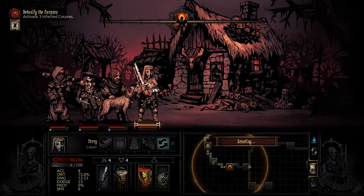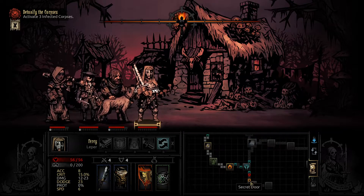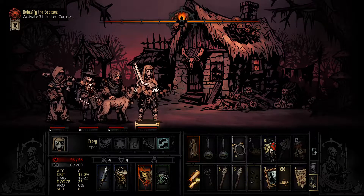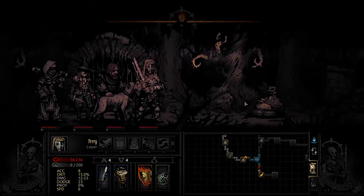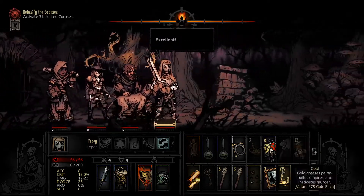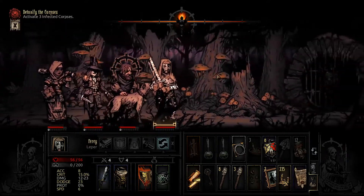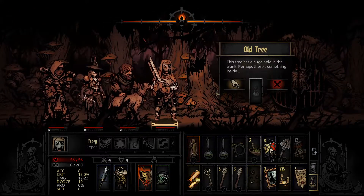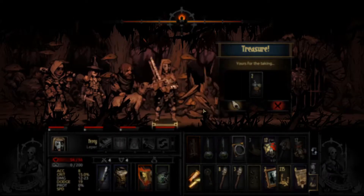We got the scout — and there's a secret door, which is very lucky we kept the key. We don't really have space for much loot, but as long as it's gold we already have room. I think secret rooms just have set items, and I also think if you don't use anti-venom on certain curios you don't get anything from them.